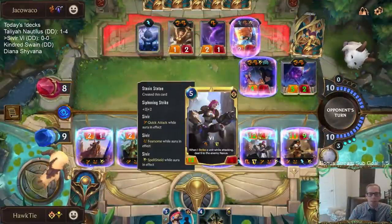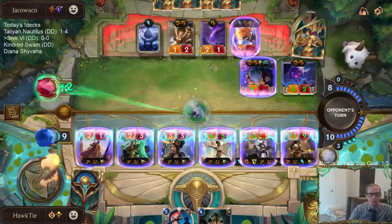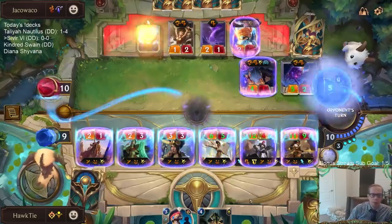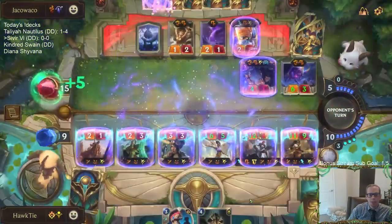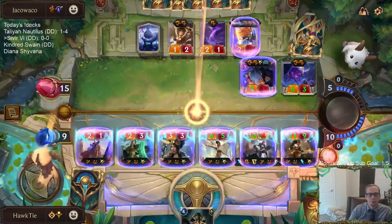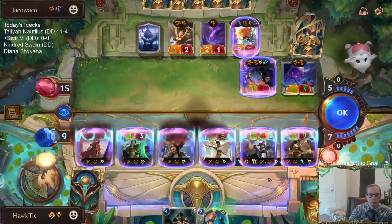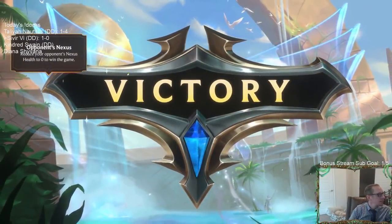Vi does 10 — this is a leveled-up Vi — so we'll do five damage to them. We're definitely doing 20 here, so two Star Shapings isn't saving them. Because of the Vault Breaker this is 18 damage, so I want them to play another Star Shaping. Looks like we got them — this is 18. There we go! We get some Vault Breaker, and we're 1-0.